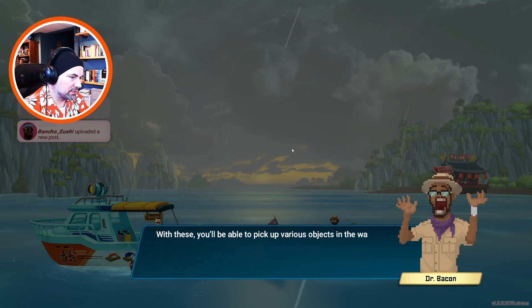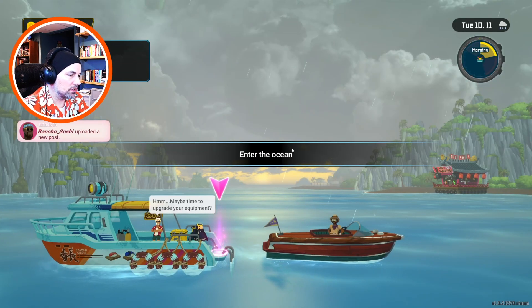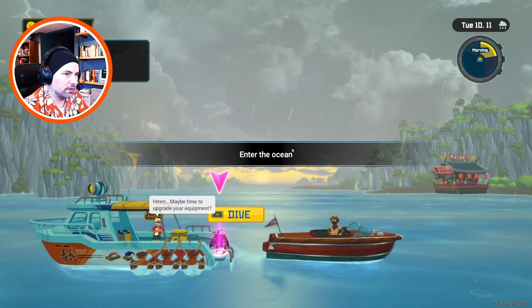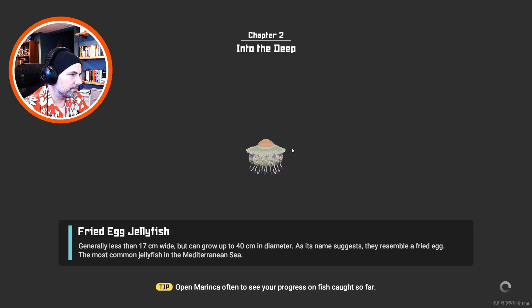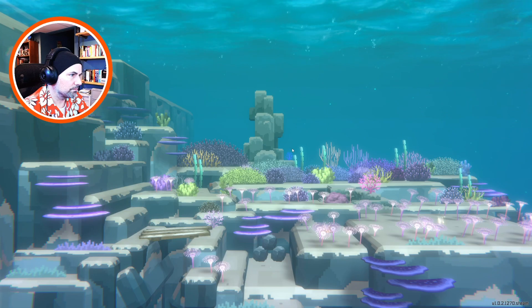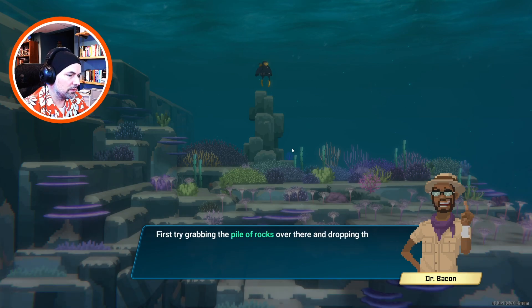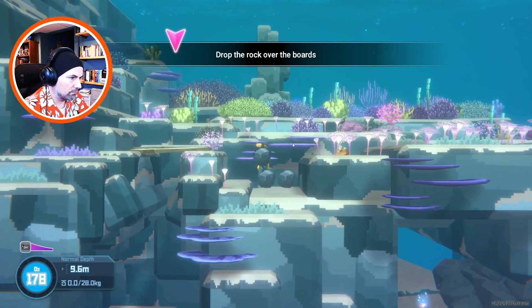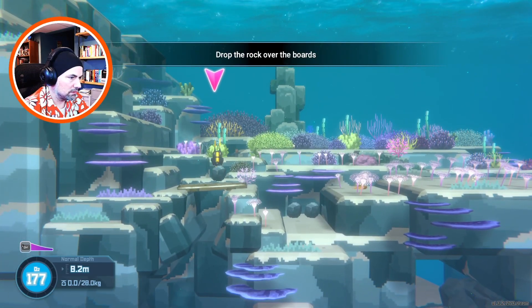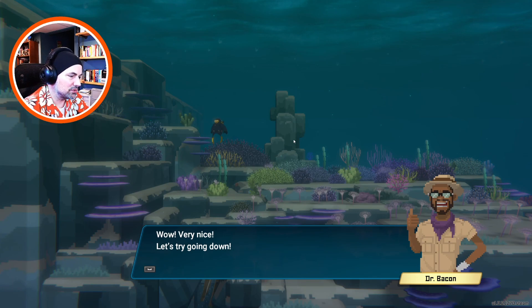Here are the special diving gloves made in our research facility. With these you will be able to pick up various objects in the water. Why don't you test them out yourself - enter the water. The objects that can be picked up will show a button when you get near them. First try grabbing a pile of rock over there and dropping them. That's weak wood so you should be able to break through it. Oh nice! Awesome, very nice. Let's try going down.